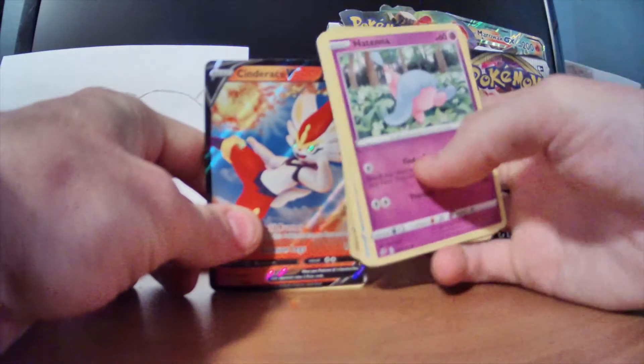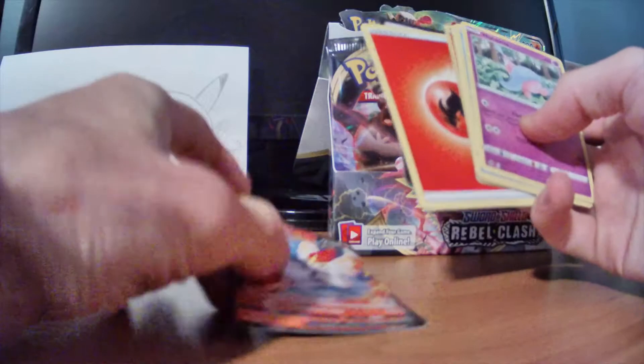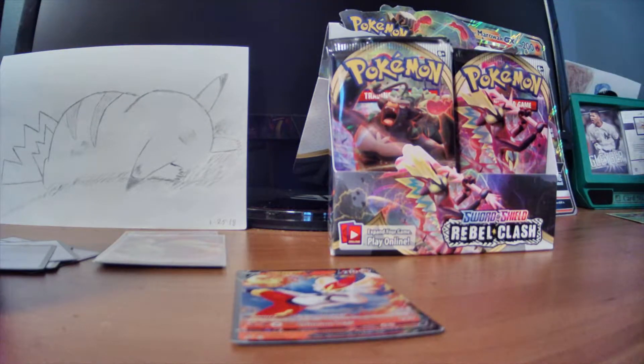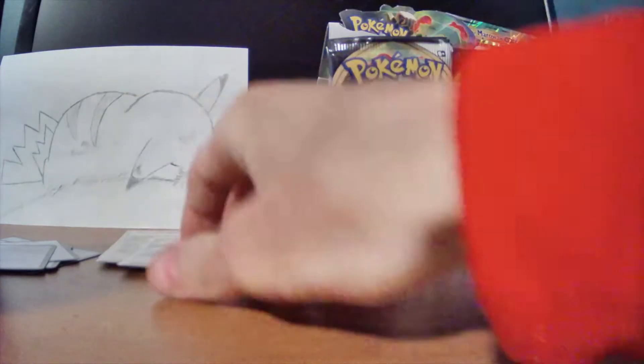Fire Energy, Marnie, Full Heal, Training Court, and the online code card. I forgot I'm going to have to redeem all those before you guys can take them on the video cam. Put another one of those in the sleeves. Let's go. It's already the third one we've gotten in the sleeves so far.